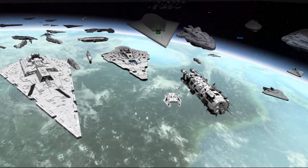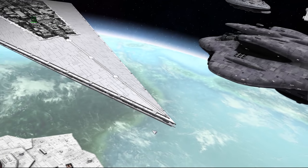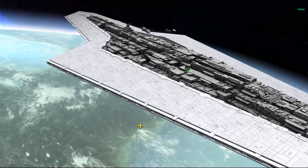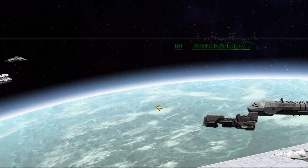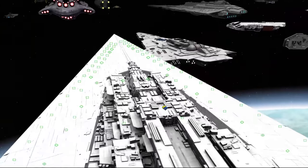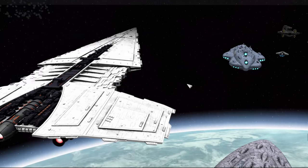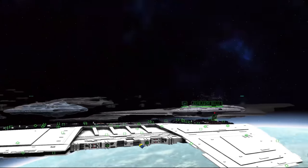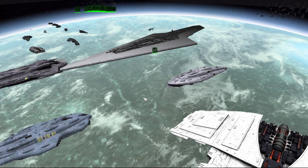There's also been the TIE-X2 added for the Pentastar Alignment. For the New Republic, there is now a Viscount Prototype, which is the smaller Viscount itself. When you research the Viscount, that's what you get, which then opens up the possibility of building the full-sized Viscounts that are SSD-sized. There's also the addition of the Mediator class, and a look at later content with the Mon Calamari Heavy Carrier, known as the Blue Diver from the Second Galactic Civil War.